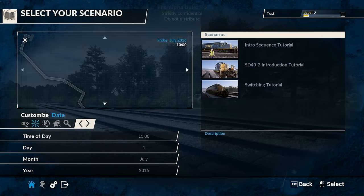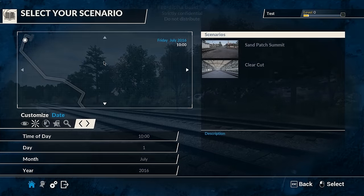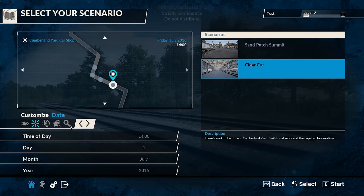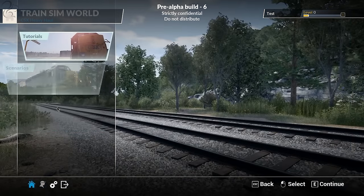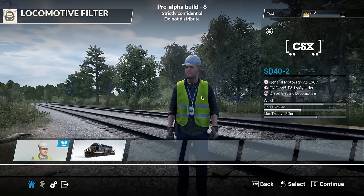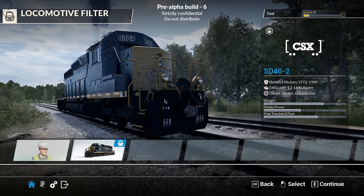You can't customize any of this stuff at all, as far as I can tell right now. I've been through the tutorials. You've also got scenarios you can play through - there's a couple at the moment: Sand Patch Summit and Clear Cut, which you can do. You have no control over these. Then finally there's this services thing. In services you can do what's called spawn walking, where you can basically go to any part of the route and freely walk around. We're going to look at the SD40-2 - this is an EMD 645 E3 loco, a diesel electric locomotive from General Motors. This is the only loco in the game at the moment.